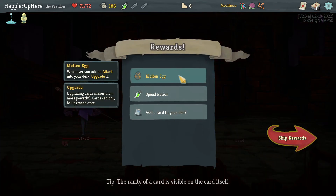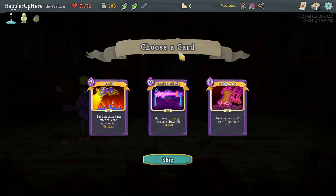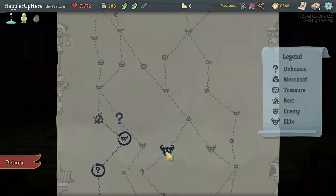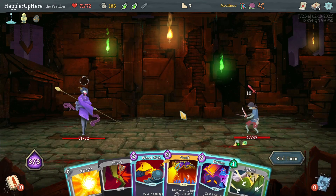Offered Vault, Conjure Blade, and Judgment. I think Vault is probably the best. Judgment might be good against some enemies, but I'll go with Vault. Then facing the Looter — why not start with Vault? I could have done Wallop to be a little more defended but this should be fine.